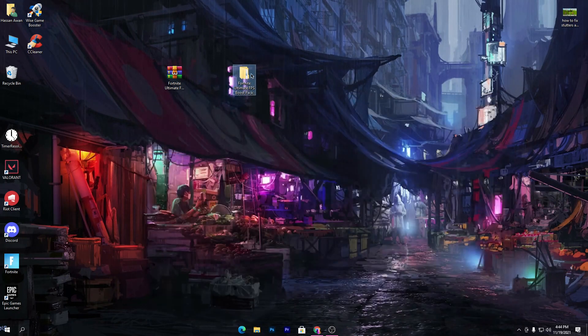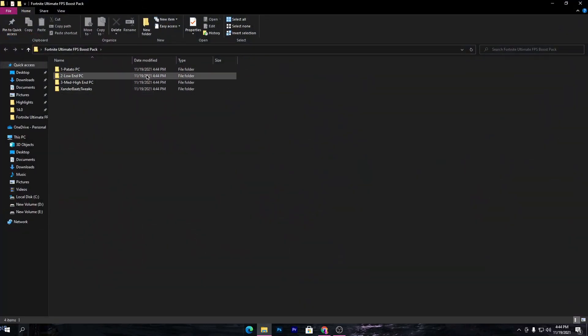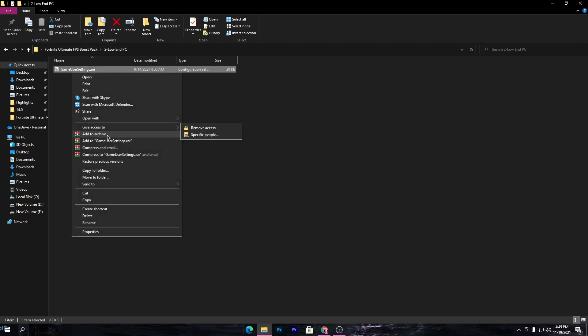Simply replace the file if it already exists on your desktop. Open this folder — here is a bunch of files for the potato PC, for the low-end PC, mid-end PC. And here is the Alexander Bars Tweaks, which we are going to use to optimize Fortnite and boost our FPS. Here are some Fortnite config file settings according to your PC, and you need to use these in your Fortnite. First, here is the potato PC config — this is for the very low-end PC. Use it according to your PC build. I will go with the low-end PC and show you how to use this file in Fortnite.